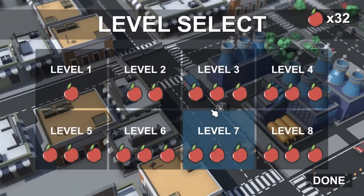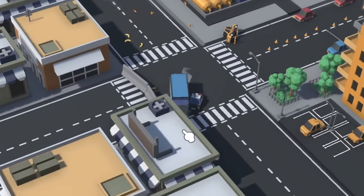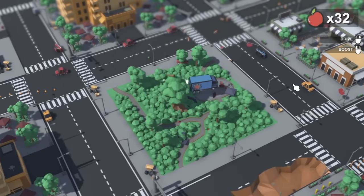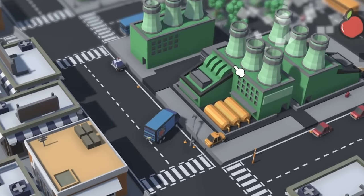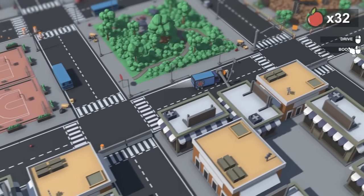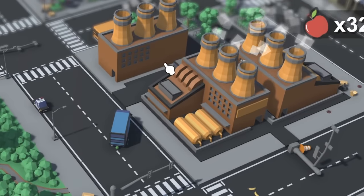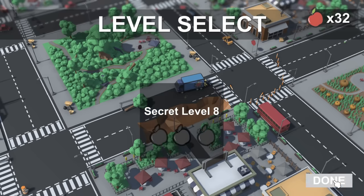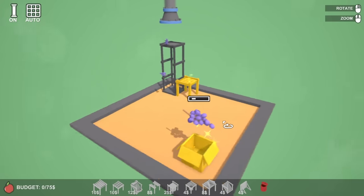So basically we can continue, and we can absolutely destroy every other vehicle on here - see you later police car! You can really muller the town up, which is quite nice. Over this way I've spent some apples to unlock the next set of levels - that's sort of what you do in this game. You keep driving around, find building sites, and I've just unlocked those sets of levels - level 17 to 24. There are also secret levels dotted about as well, so loads and loads of levels to keep us busy.